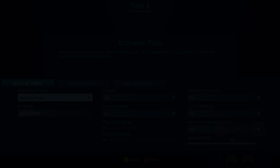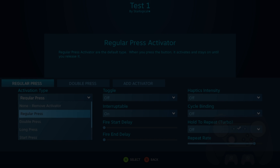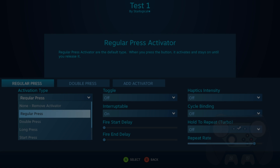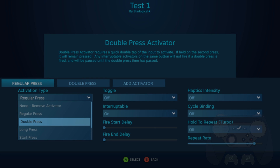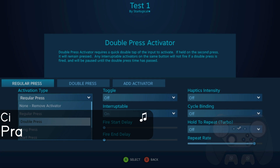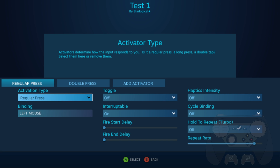So what the heck is an Activator? An Activator essentially is a method of activating your actions on a single button — things such as pressing a button, double pressing, holding it, etc. It's a control scheme that I barely use myself, truth be told. Not because I don't know how to use it, but because I don't know where to use it. So without further ado, let's begin.